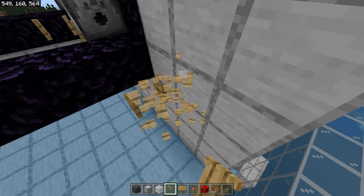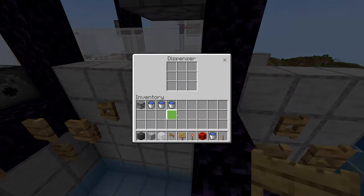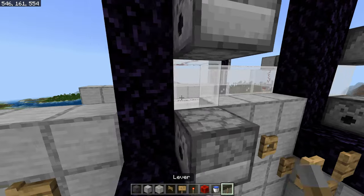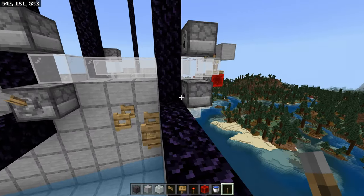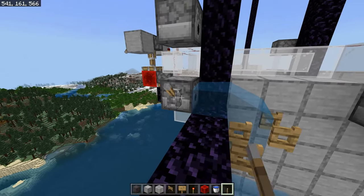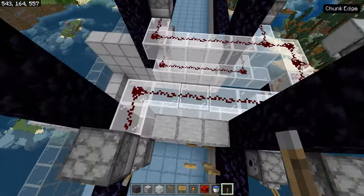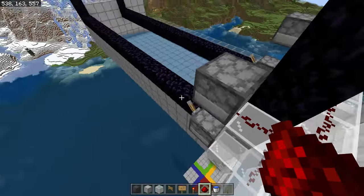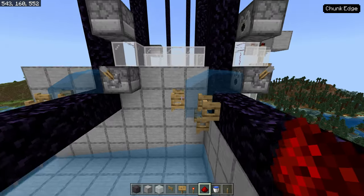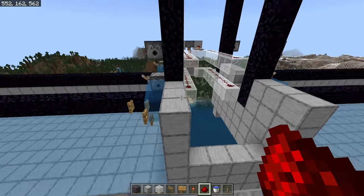Do the same thing on the other side — block here, block here, block here. Now go ahead and put water buckets in each one of these bottom dispensers, and we need the water to start in the out position. I usually take a lever just in case something happens when you unload or reload chunks and the water is in instead of out — you can come flick a lever and change that. We need to connect our redstone dust over here. Your water should sit like this — it should not be flowing down here, because that would mess up the water flow and could make the ziglins get stuck or take longer to come down, making the farm less efficient.